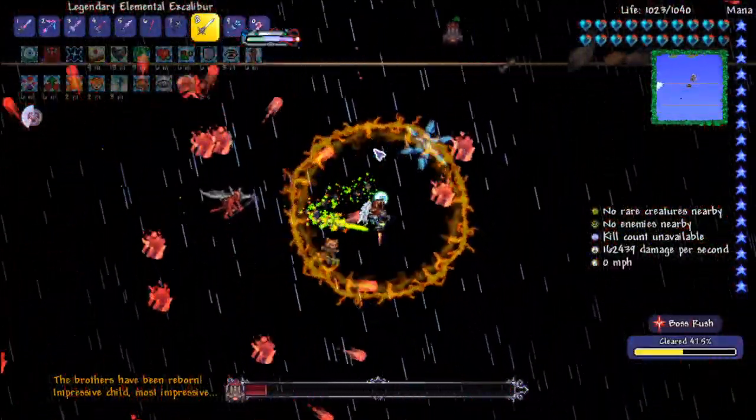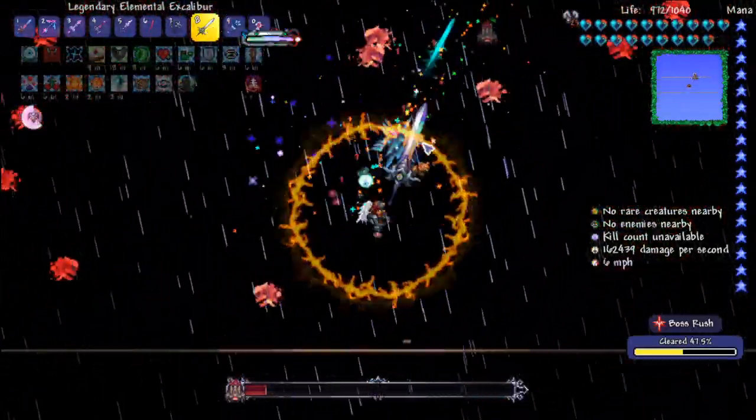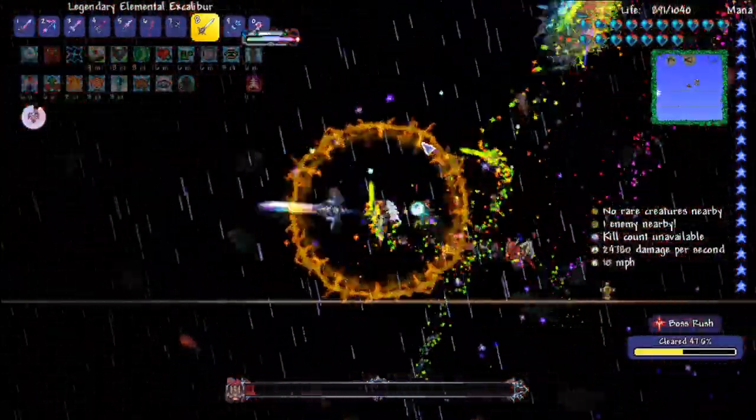I should also mention I'm using the Elemental Excalibur — the Exalibur — as you can see here. This thing is insane. It basically does homing rainbow swords. They change colour apparently, but I haven't noticed it.